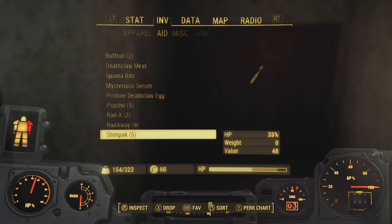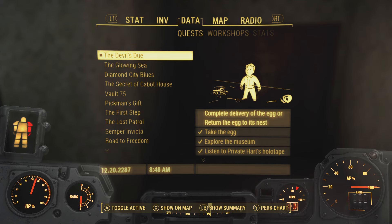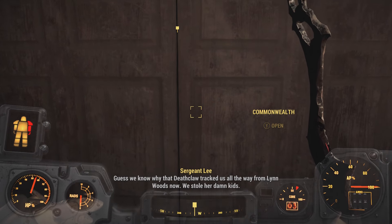The Deathclaw omelette is especially good because it restores 115 points of HP and boosts your maximum HP by 50 points for 2 hours, but in my opinion the cooler option is to go and return the Deathclaw egg to its nest.